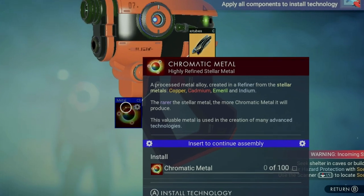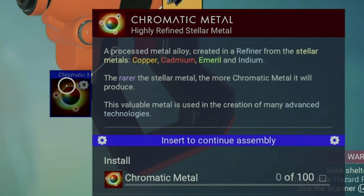The Boltcaster won't be fully operational yet because we still need Chromatic Metal. Looking at it in the catalog, you can see that it's a processed metal crafted in a refiner from stellar metals such as Copper, Cadmium, Emeril, and Indium. These may not mean anything to you right now, but they will shortly.